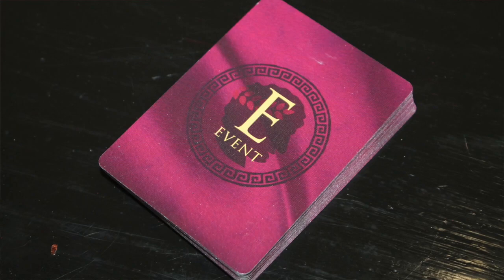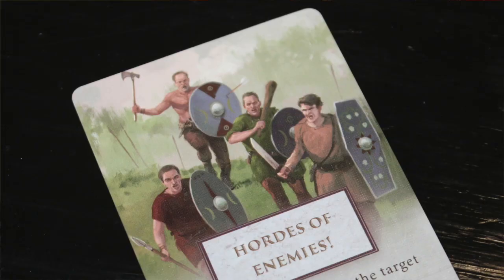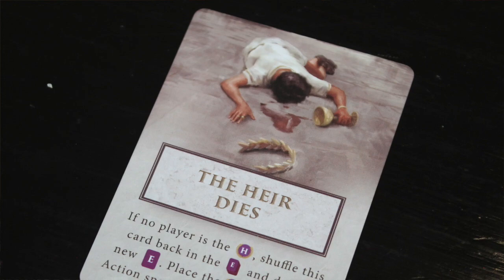Next, the Emperor is going to draw cards — five different event cards — and these event cards are going to do all sorts of things. There may be plagues and famines, earthquakes, or other natural disasters. You may have plots to assassinate the Emperor or kill the heir. There are all sorts of different things that can pop up that will really change the game and set the stage for that particular round.